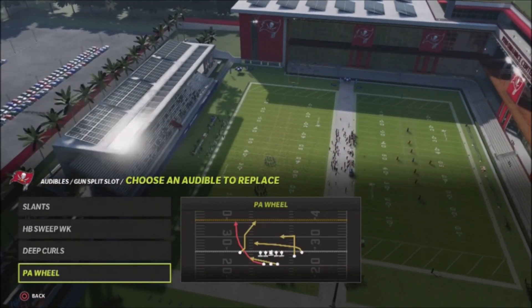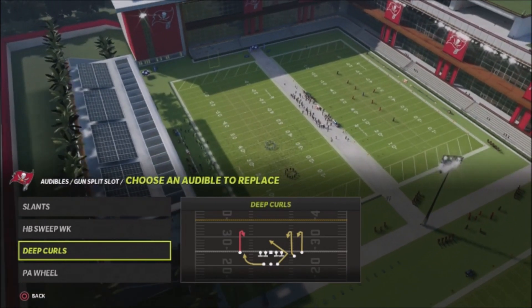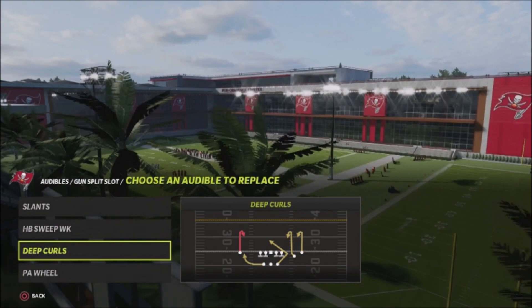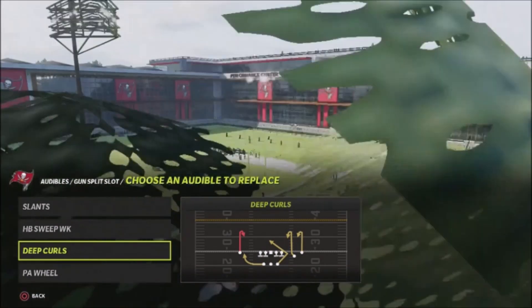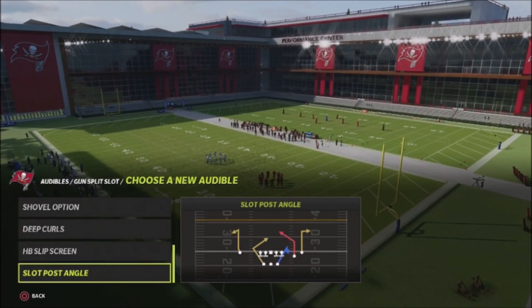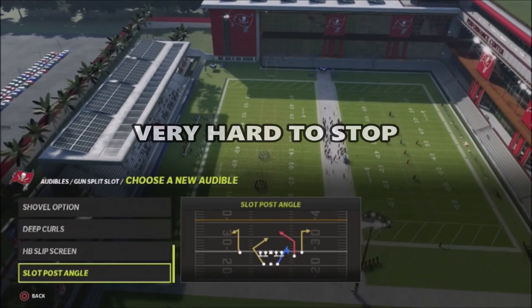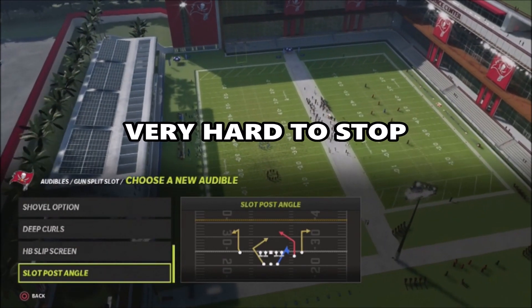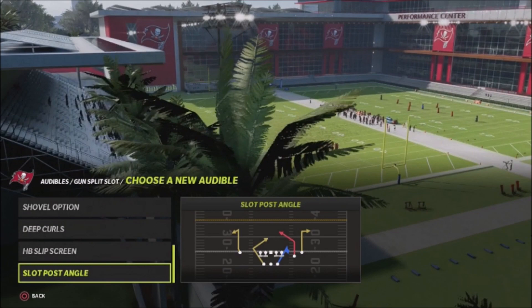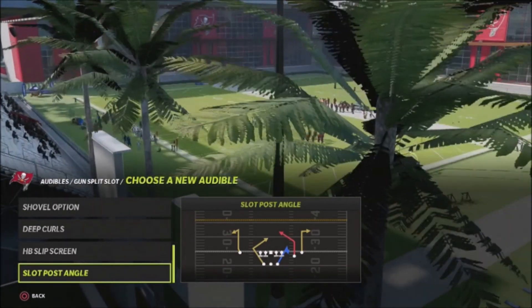Now I looked at the deep curls — it's really not as effective as you want it to be. My preference is to pull that out because I want to go and use this bigger play, which is a slant post angle. This is a play that you can spam — you can run this play 75% of the time you're passing just because it causes so many dilemmas to lock up. It's very difficult to stop, so we're going to knock out deep curls.